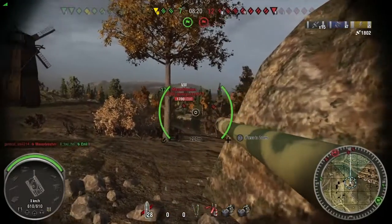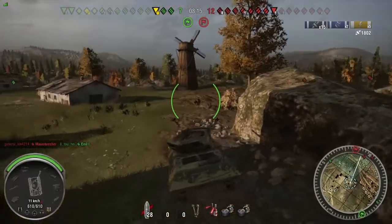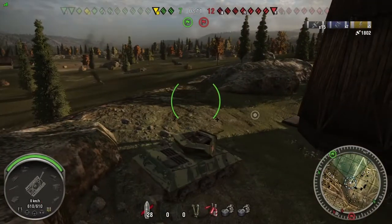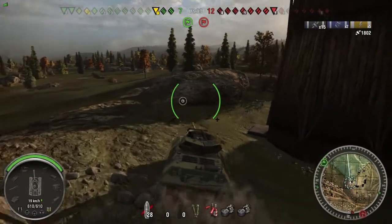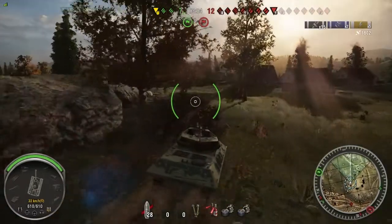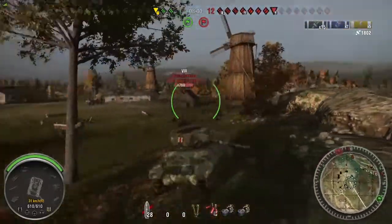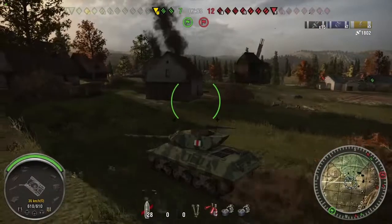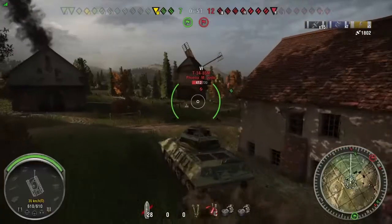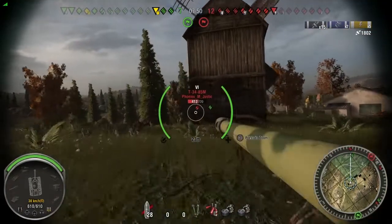The Mauerbracker shows up on full health and I don't know what I can really do against him. I don't have any premium rounds left, but even if I did, premium rounds can't go through the front of him — I can't pen his lower plate, I can't pen his cupola, I can't pen him through the turret. The only way to pen would be to get around him. We're now down a lot of tanks, so as I said, I've already given up on the possibility of winning this, but I can still try and get some damage. I'm going to have to go help my teammate with the T-34-85M.